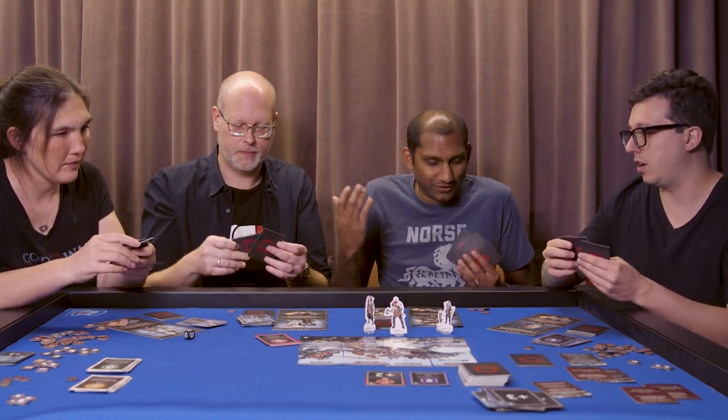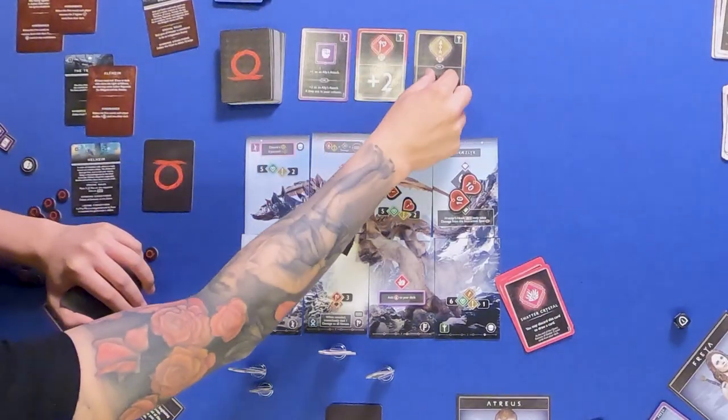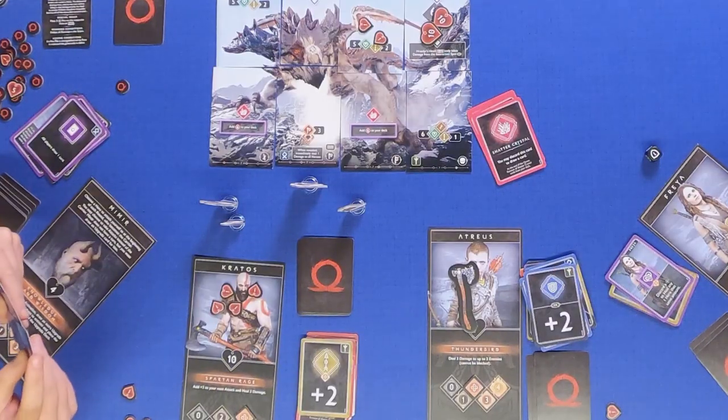My Shadow Crystal. The tail attacks again — Atreus. I can still block. All right, Freya.